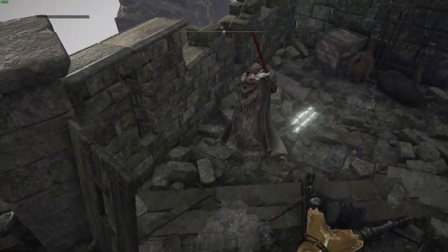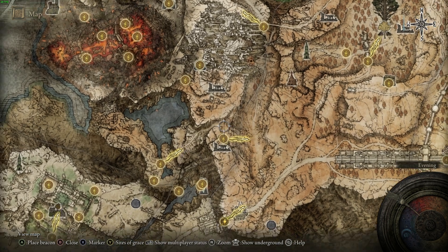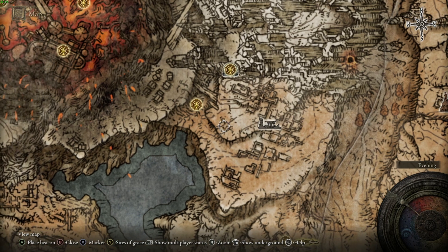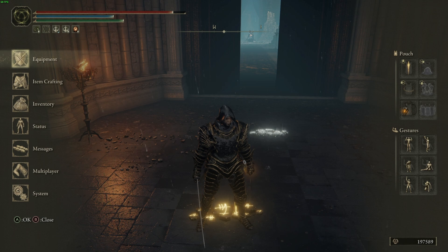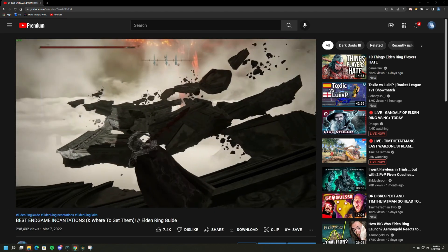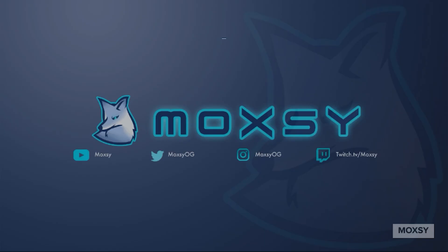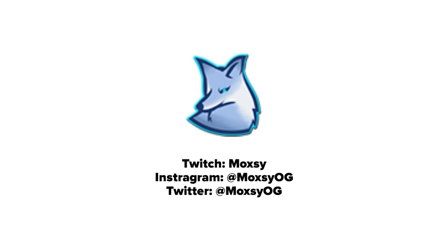For the fire scorpion talisman, get it from Fort Laied — it can be a little tricky to reach. I recommend going to the Erdtree Gazing Hill, walking up the path to the Wyndham Ruins, following the river flowing through the mountains underneath Volcano Manor, and you'll pop out at Fort Laied. For the locations of the incantations, I recently put out a video covering the best endgame incantations, which includes locations for all the incantations used in this build — I'll link it as a pinned comment.